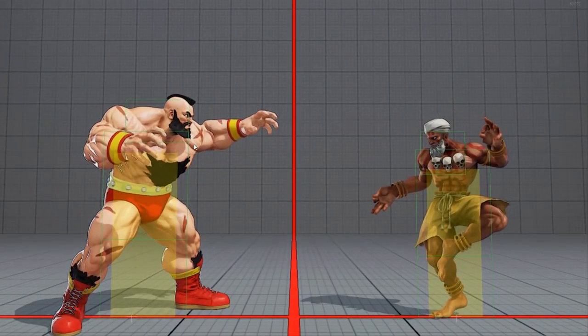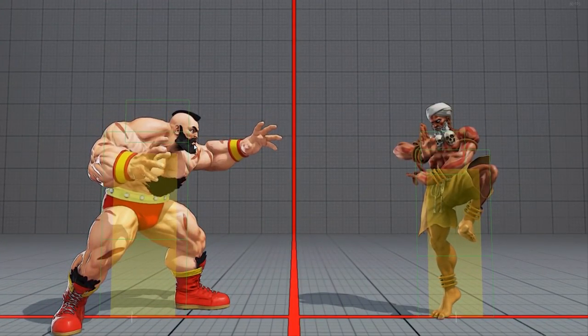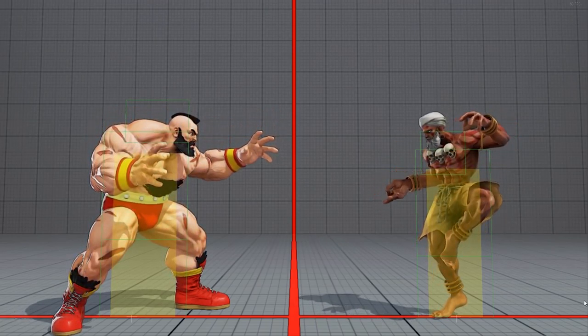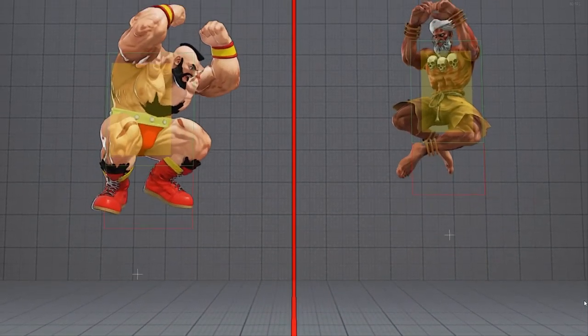By the way, if you're wondering why you've seen Zangiefs grabbing limbs or comboing with EX Borscht Dynamite, this is because this particular airthrow has a strike hitbox, not a grab type, making it able to grab hurtboxes and combo in the air. This means normal Borscht Dynamite cannot grab extended limbs, but EX Borscht Dynamite can.